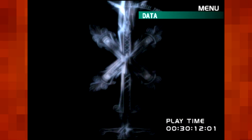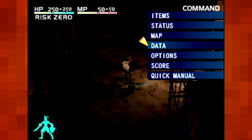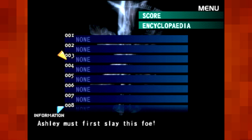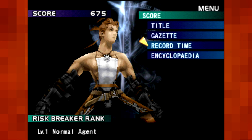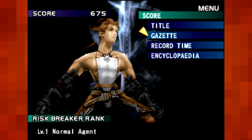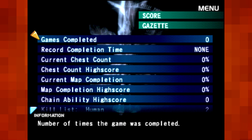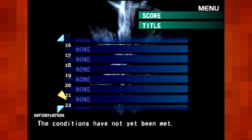Data lets you see, load, and save your data. Save points are like glowy little things that are fairly obvious. You can check out your score, and as you go through the game, you'll be able to slay foes and add them to their encyclopedia so you know their things. There's a record time, which is essentially speed-running stuff. The Gazette just tells you your best stats against things. Your current title changes as you go through the different quests — there's a lot of titles.